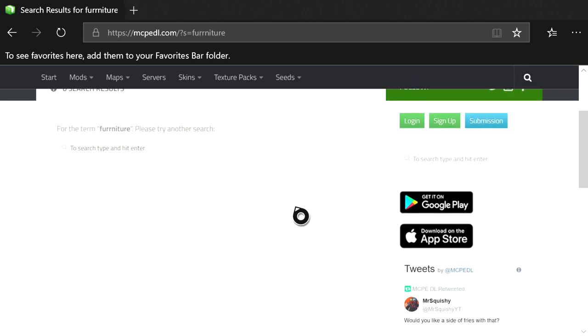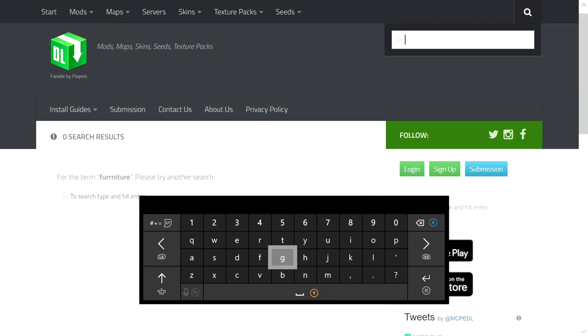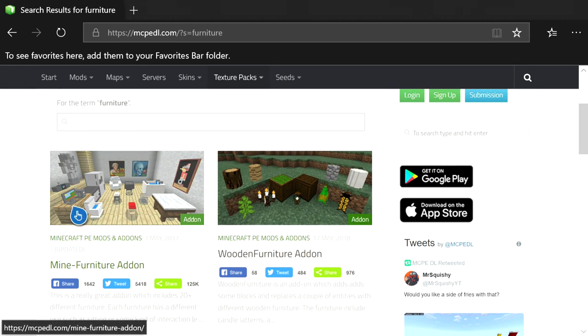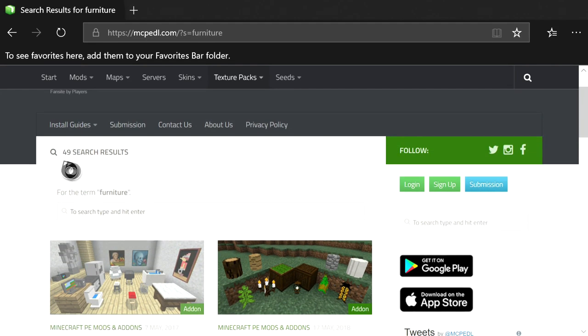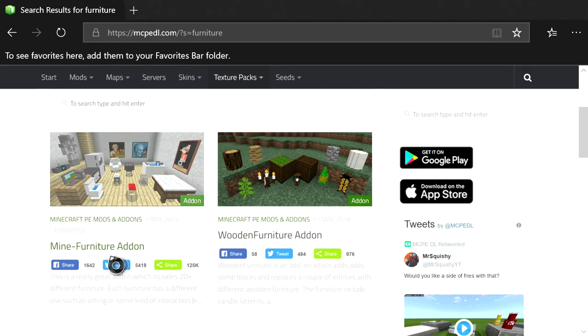If you misspell it like I did — I accidentally put two R's — it won't show up. Once you search 'furniture' correctly, you'll see the one called Mine Furniture Add-On with a matching thumbnail. Press A on it and it should load the next page.